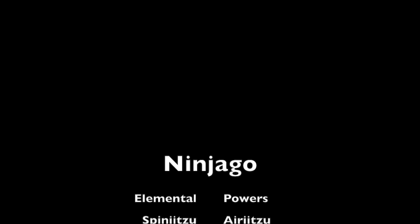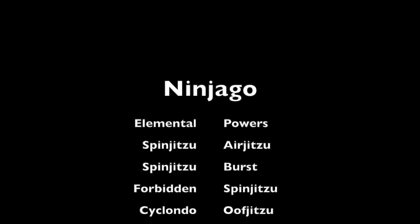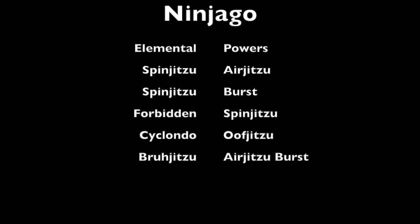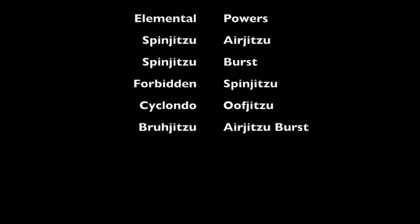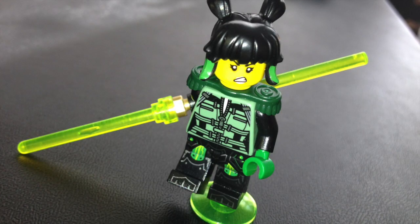Ninjago's got elemental powers and Spinjitzu. And what does Chima have? Chima didn't really have much — the only thing that was different was humanoid animals, so there wasn't really a gimmick, which I guess is why Chima ended so quickly. For Nexo Knights, the gimmick was Nexopowers, and I got a lot of Nexopowers — the Nexopowers thing was really awesome in my opinion. F in the chat for Nexo Knights, bros. Hidden Side is basically a knockoff of Ghostbusters because it's just people hunting ghosts.